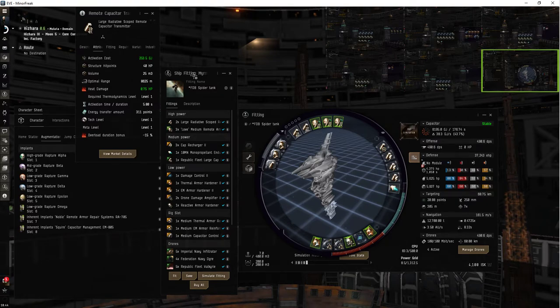Welcome to EVE Online. I'm recording on microphone on both my backup PC and my main computer, and I'm looking at both screens. This one, my main one, is the Omega - it's got the Omega implants but the Alpha fit. This one is completely Alpha - an Alpha can fly this.